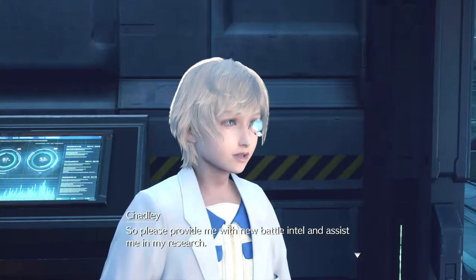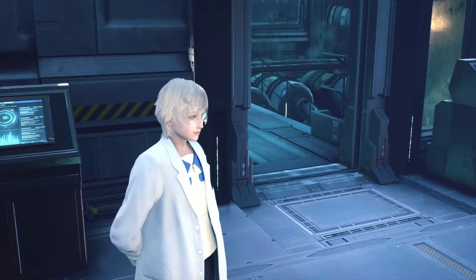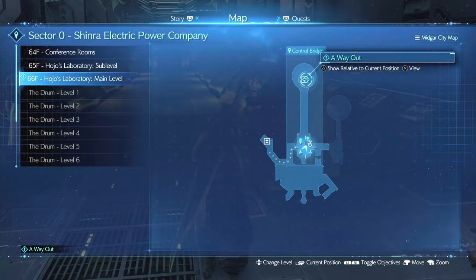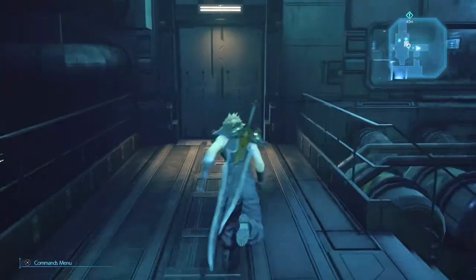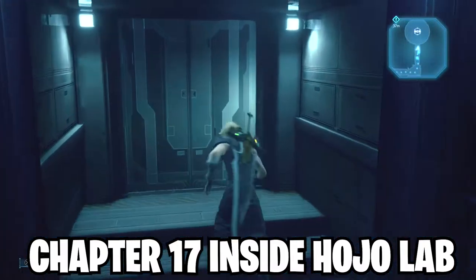What's up guys, it's Kai the Player. Today's video I'm going to be teaching you guys how to get a thousand gil per minute in Final Fantasy 7 Remake. In order to do this, you must either be at the start of Chapter 16 or have already beaten the game.